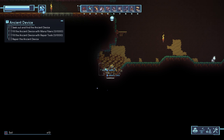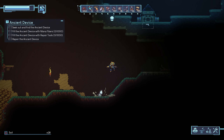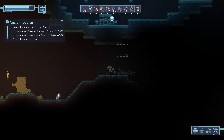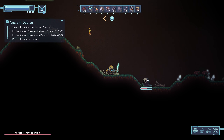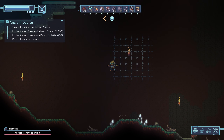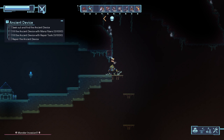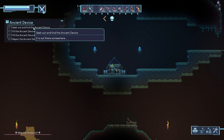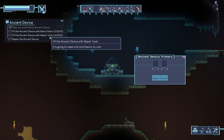What do we got here? Sand? Good to know. Oh, we got a monster invasion approaching soon — we don't know from where yet. That's fine, I think my turrets should be able to hold them off. Let's hop on up there. Oh, ancient device primary! Yeah, that's part of my quest here — seek out and find the ancient device. Well, I found it. Fill the ancient device with mana fibers and repair tools — one thousand each to repair the device.